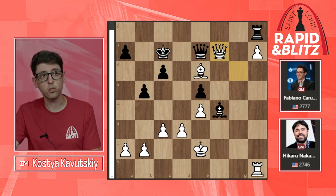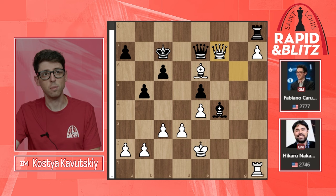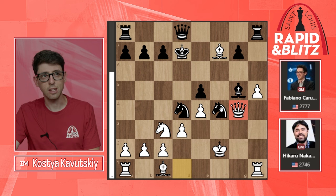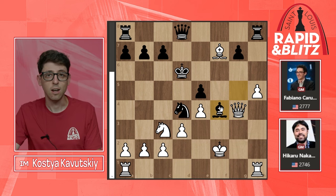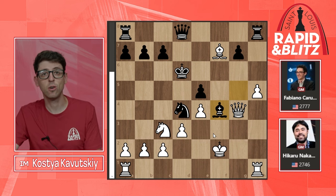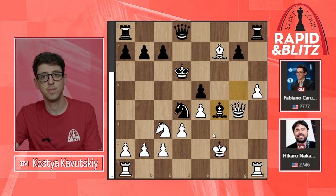Very simple, very elegant solution from Nakamura that forced resignation — black has to allow the queen trade, and after the queens get traded white parks the bishop on g8. It's a completely hopeless construction for black: the rook is trapped, white has an extra pawn, and just brings in the king and rook. Caruana had seen enough and resigned after Qf7. Very interesting game with an extremely sharp opening — it all came down to the moment where black chose Nf4 instead of Ne3, allowing white to overtake the initiative.